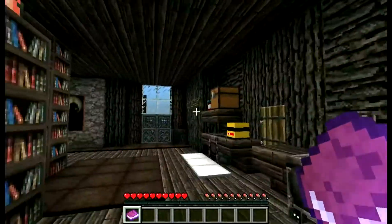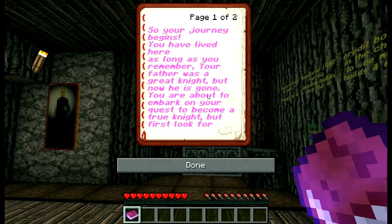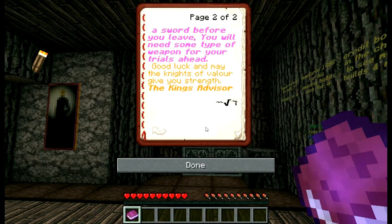Here we go — we're going to start the king's quest. So your journey begins. You have lived here as long as you can remember. Your father was a great knight, but now he is gone. You are about to embark on your quest to become a true knight. But first, look for a sword before you leave — you will need some type of weapon for your trials ahead. Good luck, and may the knights of valor give you strength. The king's advisor.